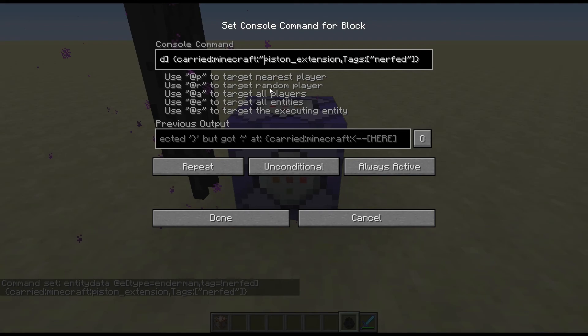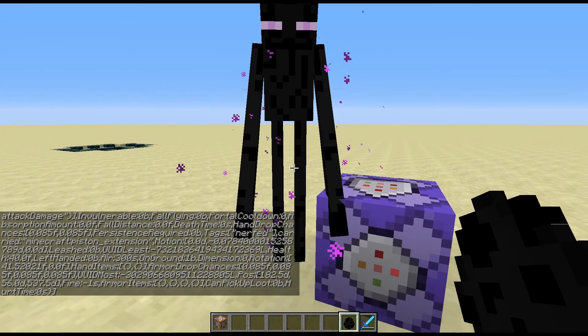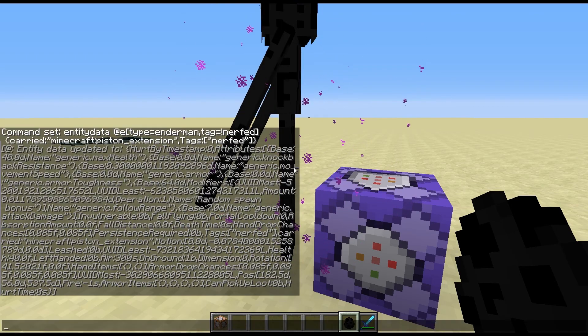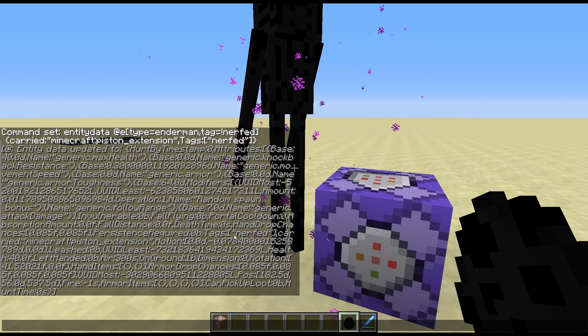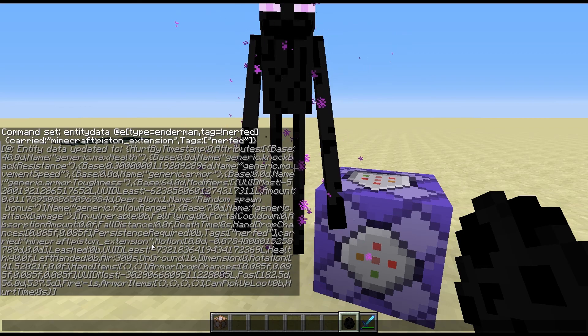So we put the quotes around the right place — that might help. And then hopefully it should parse that through. As you see, the Enderman is now carrying an invisible block — the minecraft:piston_extension. Looking at the output down here, all the info that gets posted every time it runs, we can see it now has the tag of nerfed and is carrying the minecraft:piston_extension item.